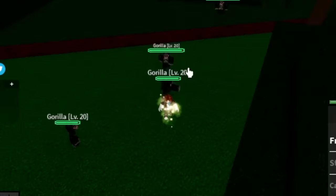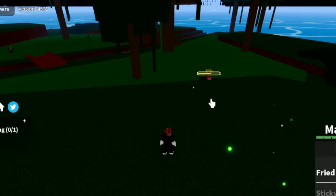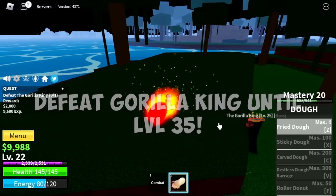So once you reach level 20, you can now decide whether to continue defeating the gorillas or start defeating the Gorilla King. If you want to defeat the Gorilla King, tip: use the high ground. Minimal damage — or if you know how to create distance properly, you won't get damaged. Target level here is 35.